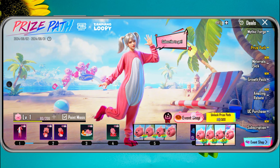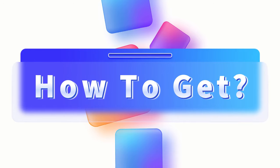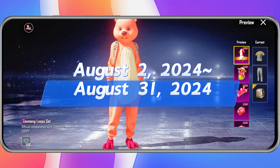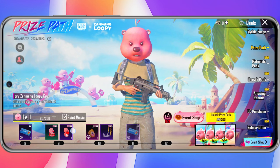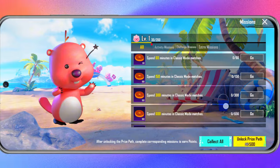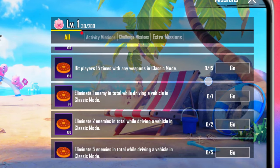To celebrate this collaboration, PUBG Mobile is hosting special events where you can unlock these exclusive items. The event runs from August 2, 2024 to August 31, 2024. All players can join this Season Event for free. Earn Season Points by completing daily active tasks, challenge tasks, and extra tasks.